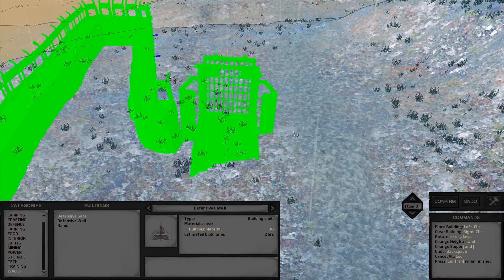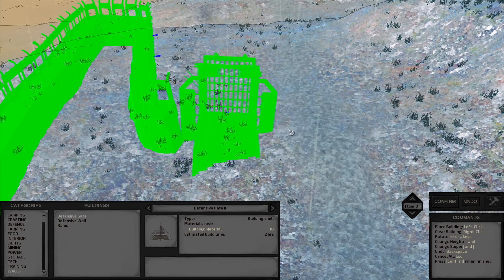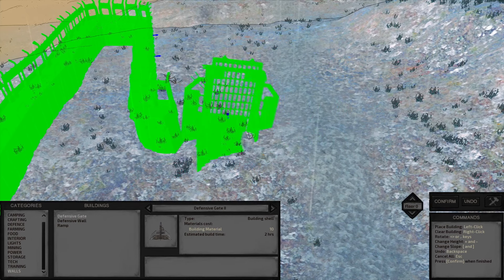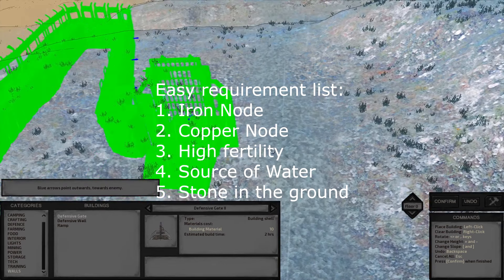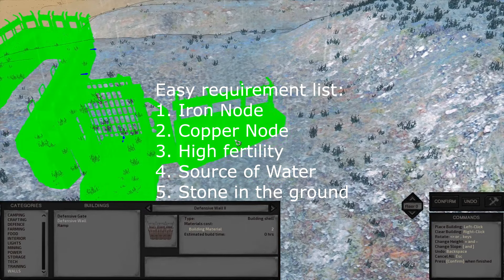Think carefully where you want to settle. Some places are really easy to build in, like the border zone, while others are downright inhospitable, like the Deadlands or the Crater. As a general rule, make sure the area has at least one iron node, one copper node, enough fertility to support farming at least until you research greenhouses, a source of water, and enough stone in the ground to let you construct building materials independently.